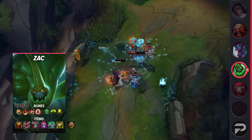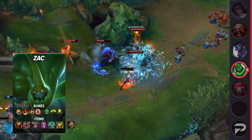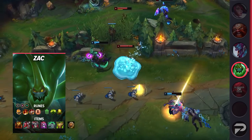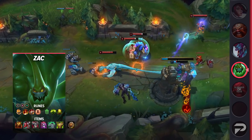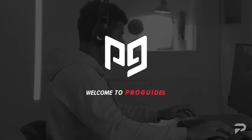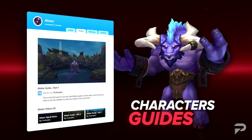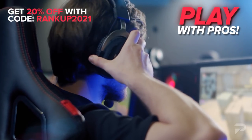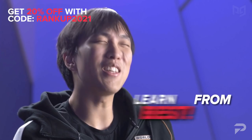Part of what makes sleeper OP picks so successful is the fact that nobody plays them. Objectively speaking, they may not be better than or even as good as the most popular picks, but when your opponents don't know how to play against them, you get that extra edge. But that alone isn't quite enough to win all your solo queue games — you also need the skills to get early leads and the know-how to use those leads to win. With the ProGuides sub, you get access to all online courses, unlimited chats with top-tier coaches, and a discounted rate if you book a session. Use discount code RankUp2021 for 20% off your sub.